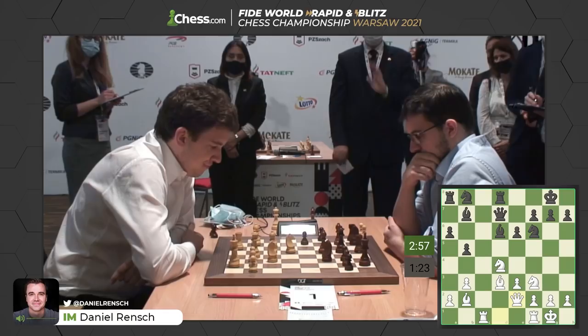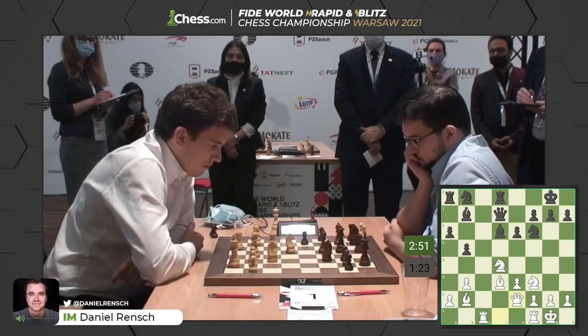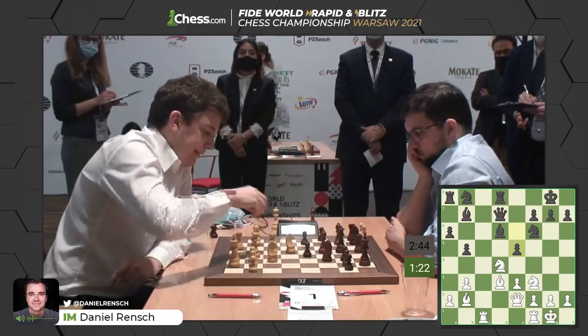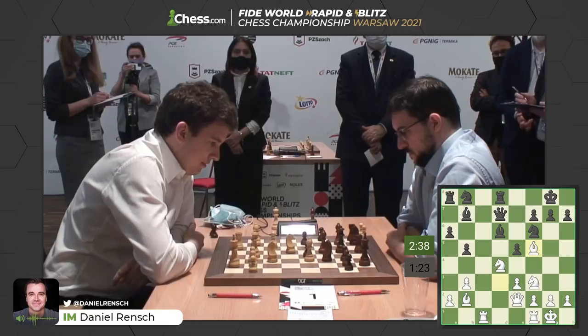And Maxime, if he finds the best move according to the computer, will capture a clear edge as Black. Spoiler alert — Maxime finds it. We're about to see E5 on the board for Black, and his edge is very real. The Bishop has to come to F5 first because otherwise E4 would have won a piece on the next move. So the bishop goes to F5 to gain a tempo on the queen. The queen will move, and then the knight will find safety so that E4 is not winning a piece.